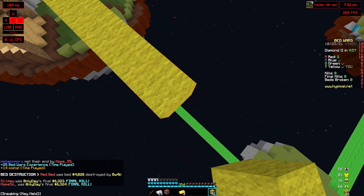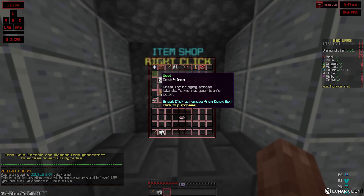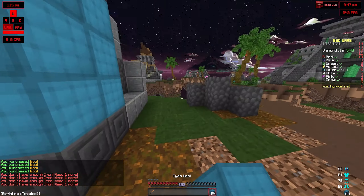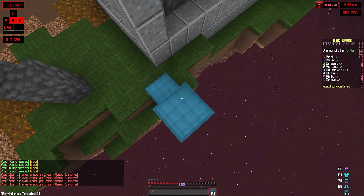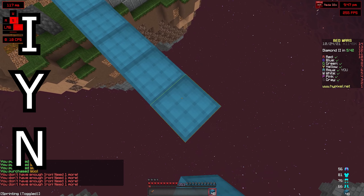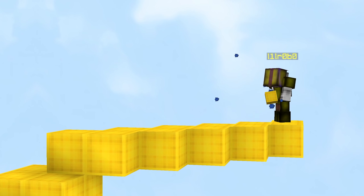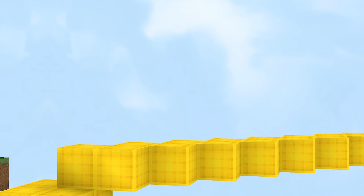Now let's get into doubles. At first glance, doubles may look like the hardest mode to get a winstreak on, and I think it's definitely the hardest when you aren't as good. However, I still don't think it's the hardest mode. Just like fours, doubles uses a strategy called IYN — Inside Your Neighborhood — which means that you will always be rushing people to the sides of you and never across the map.